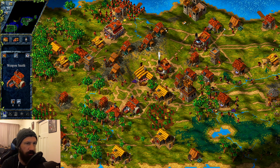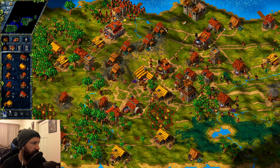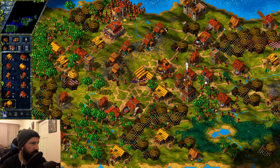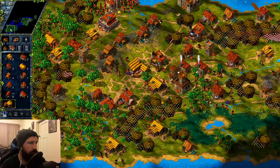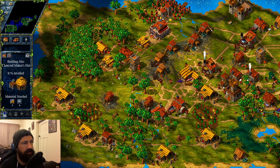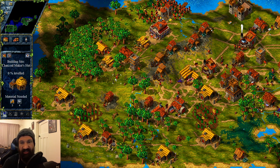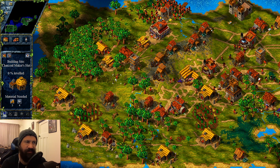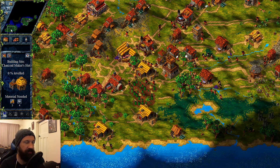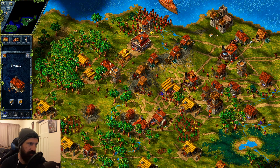We need more coal. How are we doing with wood? We've got ample wood. Alright, I think we're going to go in this direction — a charcoal maker's hut. I think that's going to be a good little top-up for our coal. In case you didn't know, a charcoal maker's hut basically takes wood and makes charcoal out of it. It takes a lot of wood though, so it's not exactly the most economically efficient building.